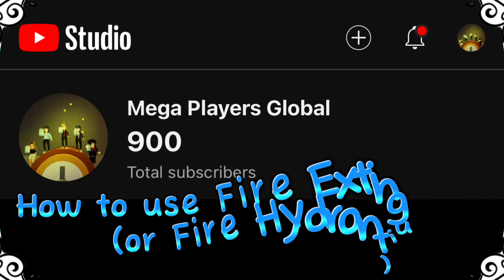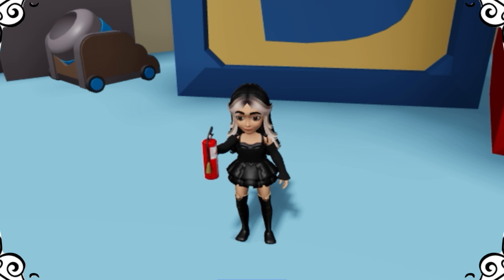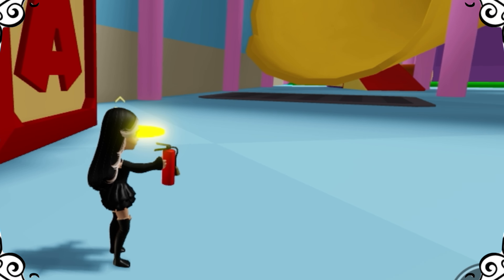Hi everyone, welcome to our 900 subscriber special. In this video, I will show you how to use the fire extinguisher to enhance your Mega Hide and Seek gaming experience, also called the fire hydrant. Let's go.